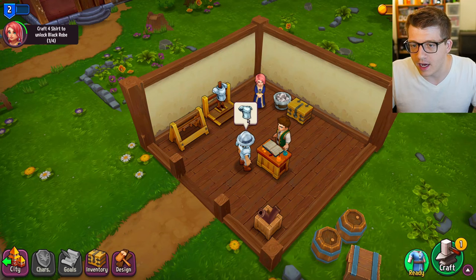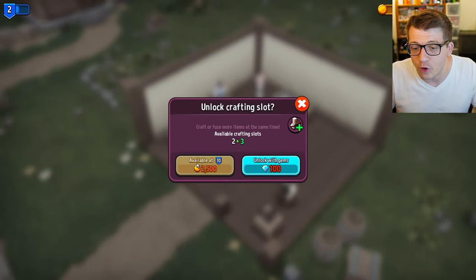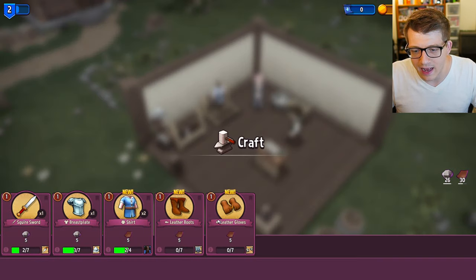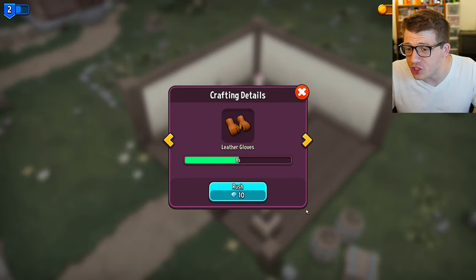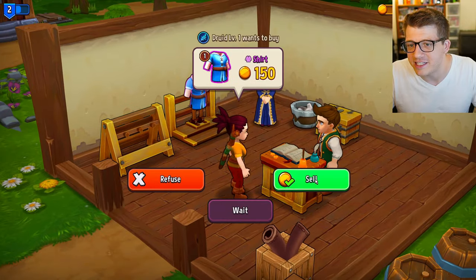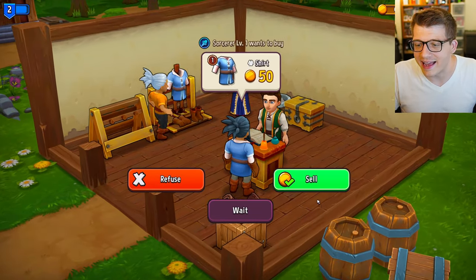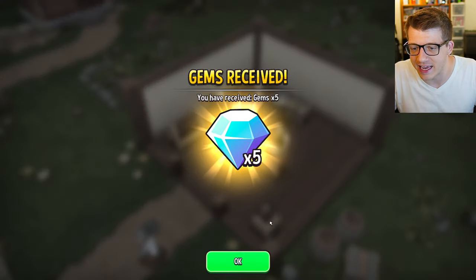No more gems for another crafting slot, but we can get one at level ten for gold coins - very good news. We queue up more crafts, sell swords and the epic shirt to waiting customers. Level three! We've got a worker available - time to delegate and be a real capitalist.